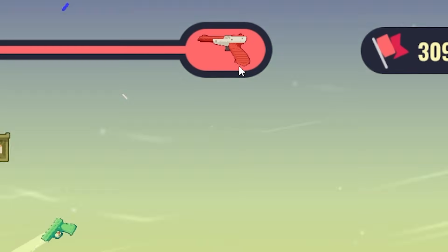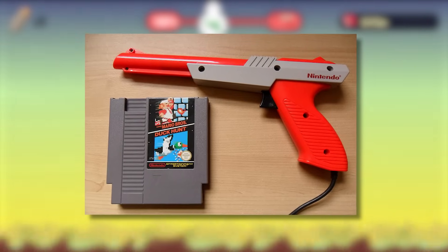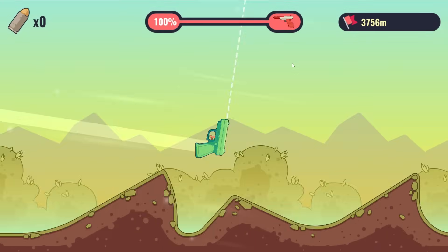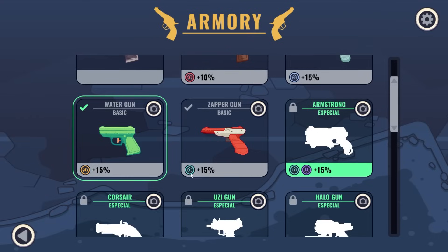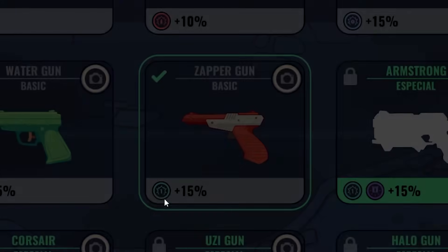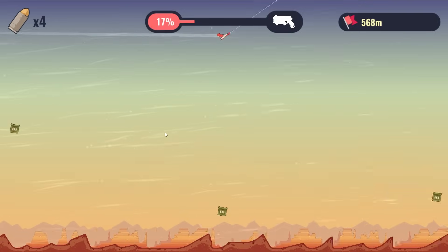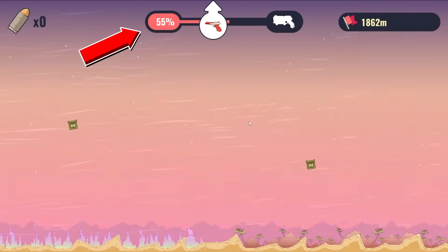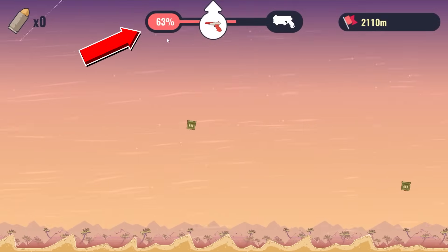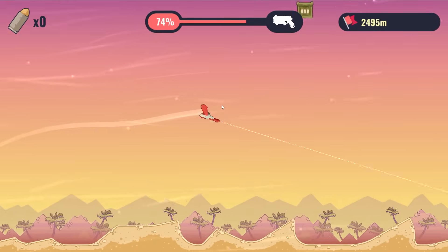That looks like the gun from Duck Hunt on the original Nintendo — I can't wait to use it. We're actually still going. I think the ammo crates give you more speed. That run was amazing — we made $4,000. The zapper gun gives us increased first shot bullet strength. Oh yeah, I like this gun. We are cruising already, going really fast. Already at 50% on the first run. 60% — give me a good bounce. Oh, we barely missed that one.